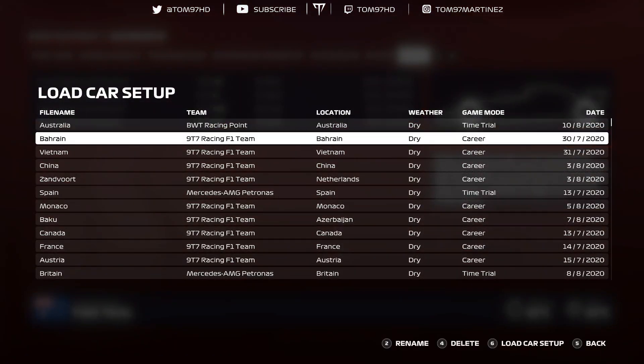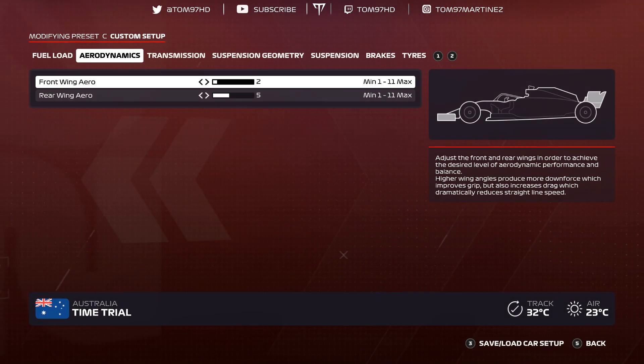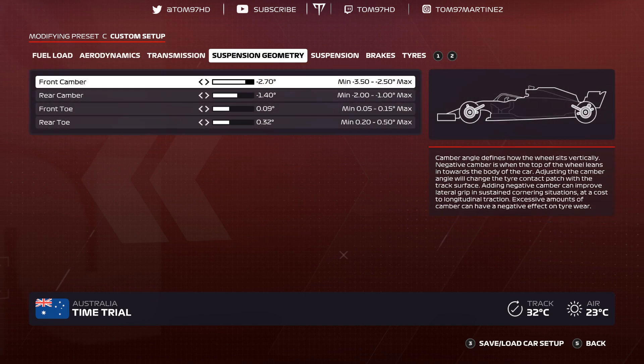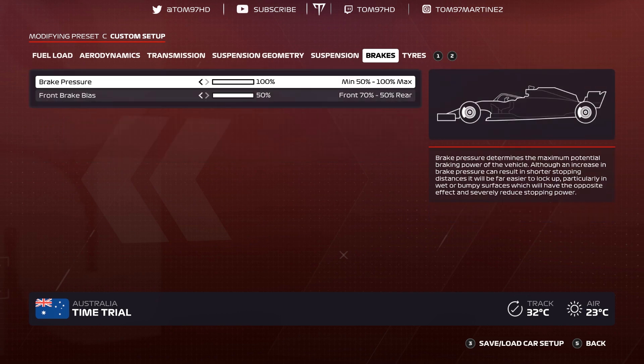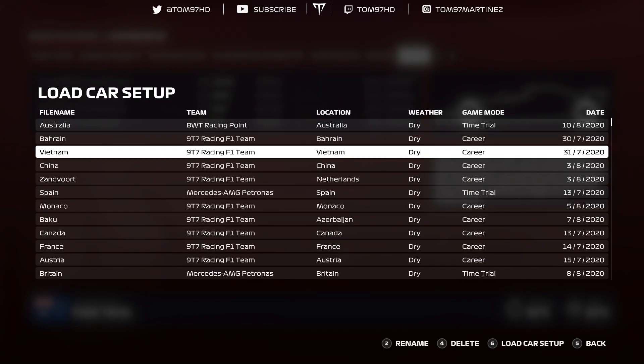Setup number two: Bahrain. Aerodynamics 2-5, transmission 60-60, suspension geometry negative 2.70 negative 1.40, 0-0-9-0-3-2, suspension 1-3-5-8-1-3, brakes 150 pressure 50 bias, tire pressures 23.0, 22.6, 20.7, 20.3.